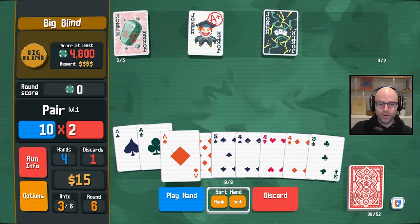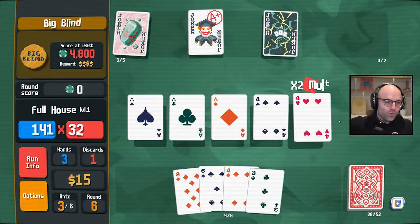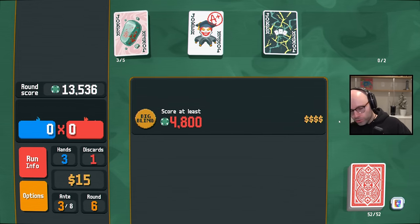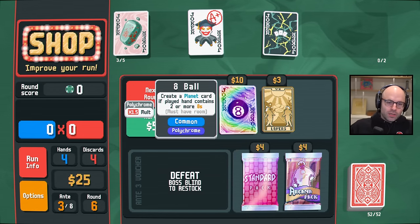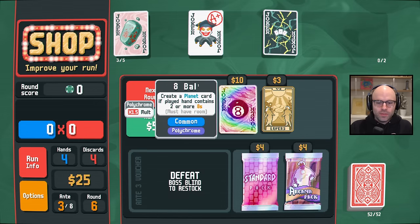Beautiful. What I was going to say is I like the jack joker for rerolls. But rerolls are so expensive until you get the vouchers that enable it. It's a hard way to get molt. Create a planet card if you've played two or more eights. Interesting.